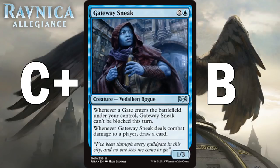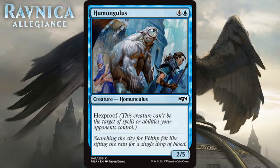Next we have Humongulus — great name — which for four generic and a blue is a 2/5 homunculus at common with hexproof. It's another hexproof creature. In this format it will be a good place to stick +1/+1 counters, and it provides a decent blocker on the ground that can't be pushed aside easily thanks to hexproof. It has upside to get suited up and be unstoppable. It's a solid playable for blue decks and will cause some swingy games, but overall I think it's just a C.